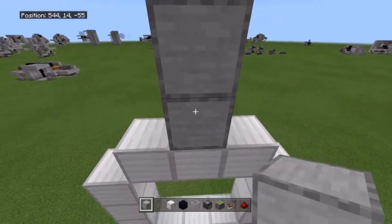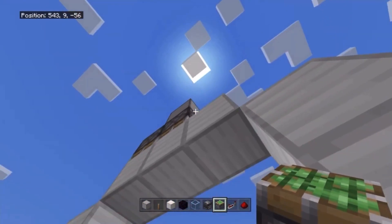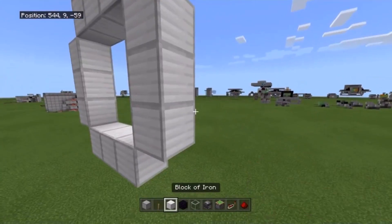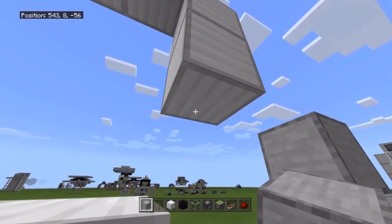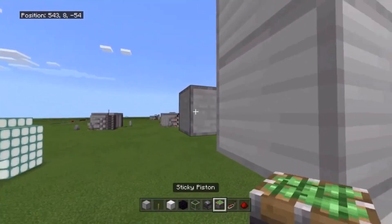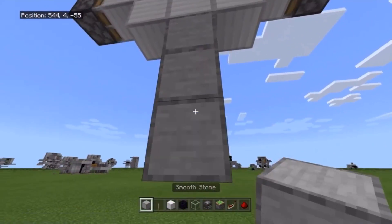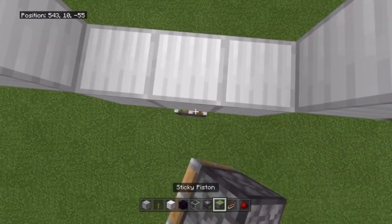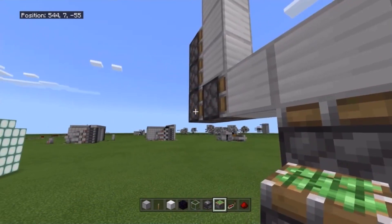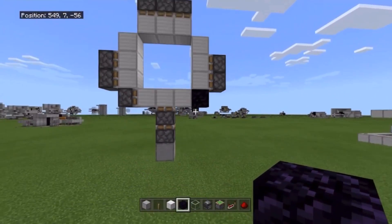Now we're going to place in our pistons. Go two blocks up, break the middle one, and get your pistons facing down on top — all three blocks like that. Then you can break them. On the sides, for the bottom and middle on both sides, have your pistons facing in like so, same on the other side. On the bottom, go three blocks down, punch out the two middle ones, and place two pistons facing up. Then go to the left side and simply have a piston facing in.